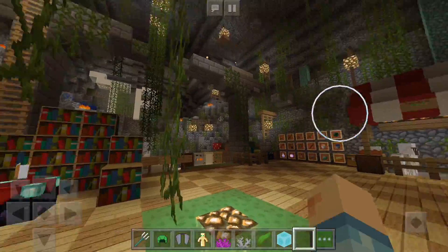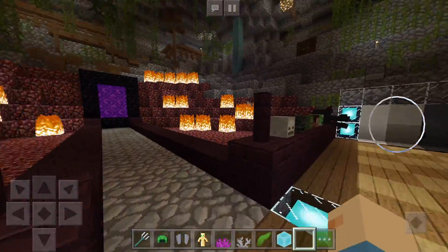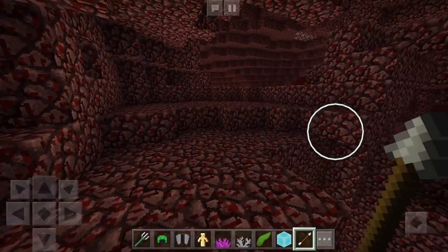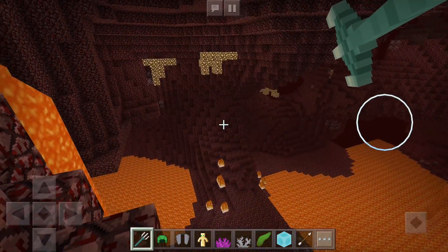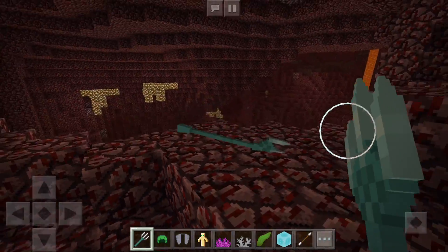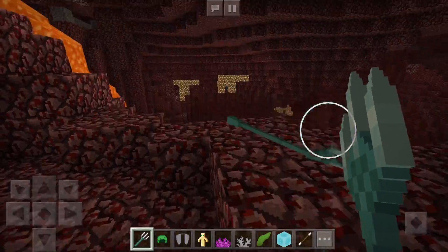That's pretty much it for the overview — we're gonna go ahead to the Nether really quickly. As you guys can see this is how the Nether looks, and you can see how the trident looks too — pretty cool stuff. When I throw it you can see the textures, and it's on par, so that's pretty cool.